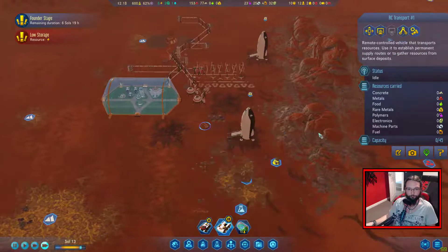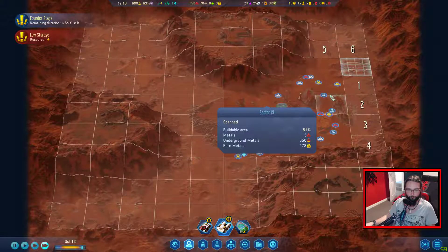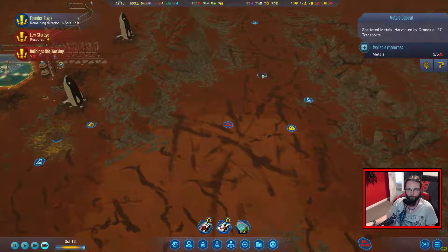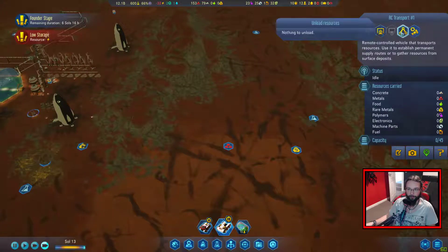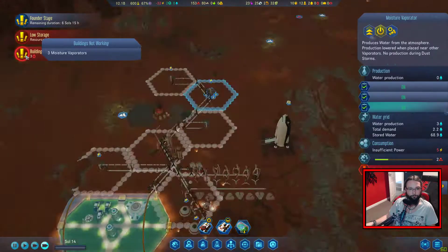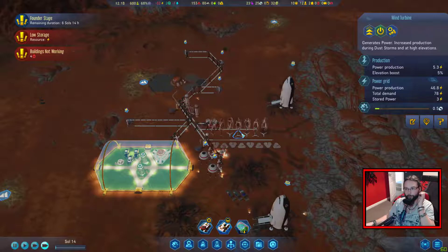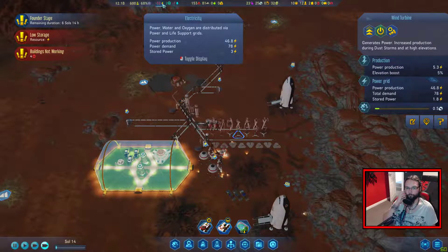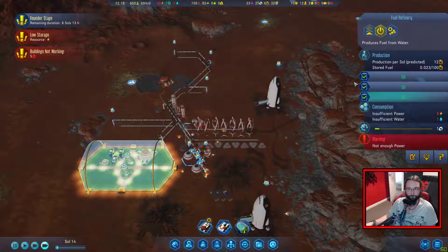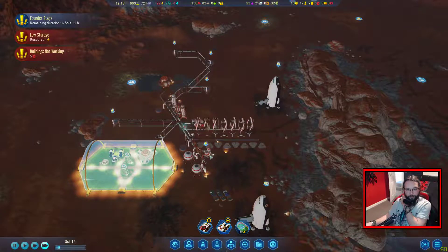You've already grabbed all the stuff. What else have we got? It's that metal. You can come and grab that for me and then bring it back. Yeah, we need more power. These are doing the best. Stored power: three - it's a little bit bad. And we are falling behind with water now. Maybe we don't want these on at night - that may alleviate some of the problems.